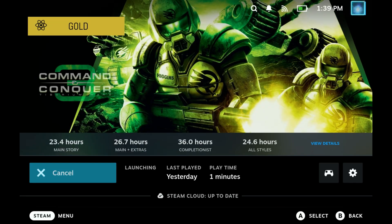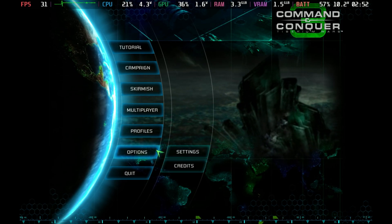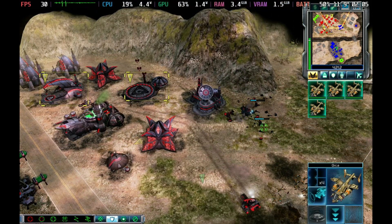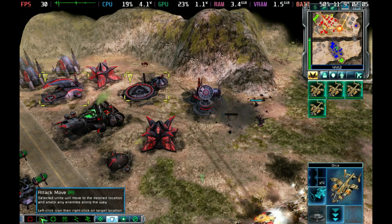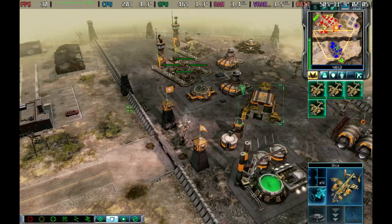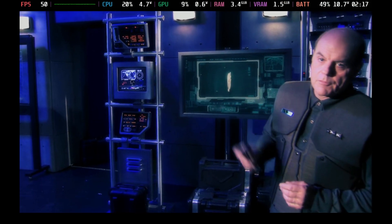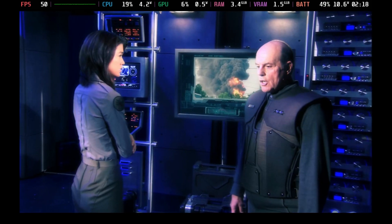Command and Conquer 3 Tiberium Wars is a personal favorite, significantly upping the quality of both gameplay and cut scenes, and introducing actors you might recognize. It can be dialed up to 1280x800 with full ultra settings and anisotropic filtering, capped at 30 FPS. You'll need to remap controls, particularly the 1-2-3-4 buttons and attack/move commands, as this entry introduces many specialist units and abilities.